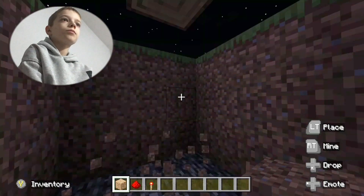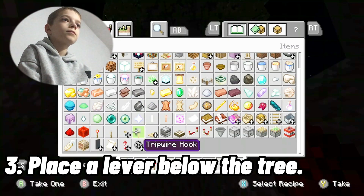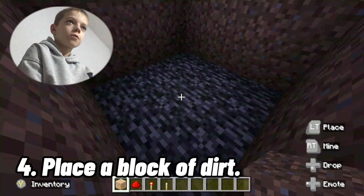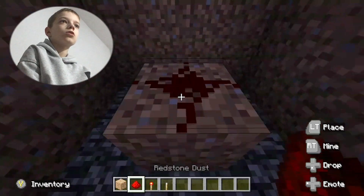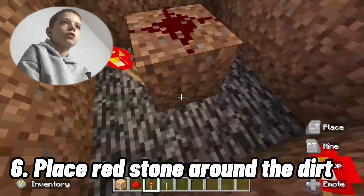And once we have done that, place a lever just like that. Then get a block of dirt and place it in the middle of the floor. Then place some redstone on top of it and then put redstone torches around it.